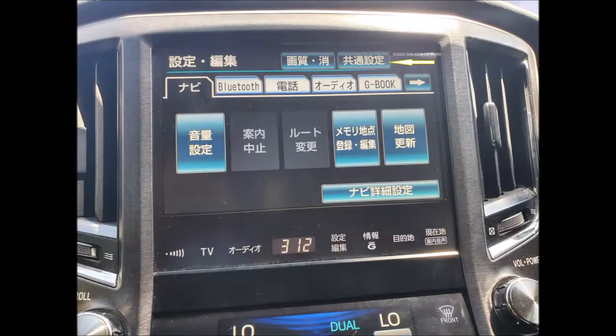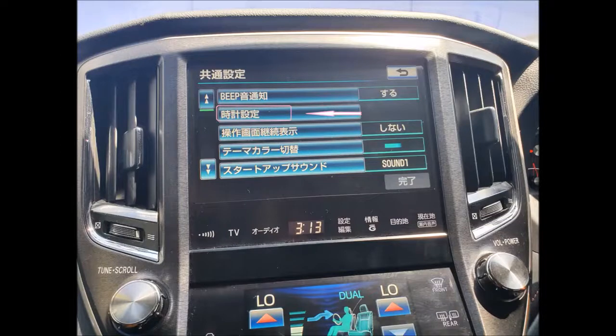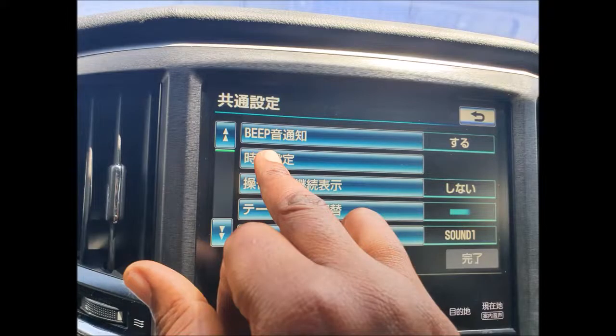Then I want you to follow this procedure: touch the one that is beside where the arrow is pointing. Touch that one, and then another menu will come up. Follow the same procedure and touch the one that's highlighted. After we do that, we're going to see the menu where we're going to set the clock.